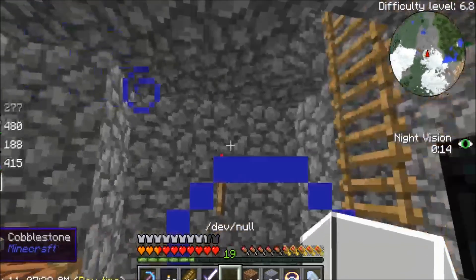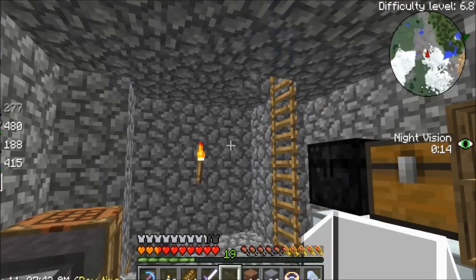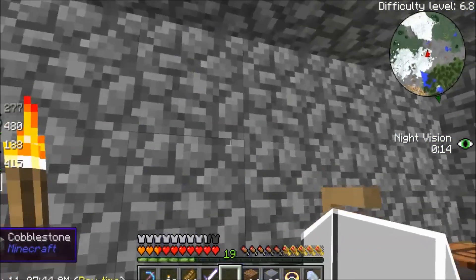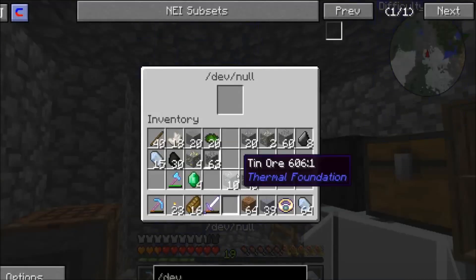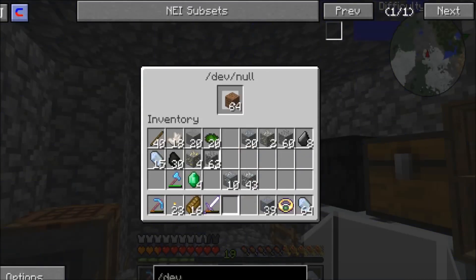Then what you're gonna do is point it in the air and right-click, but make sure you're not pointing it at an actual block — you just want to point it out in the middle of nowhere. You're gonna put a stack of dirt, stack of cobblestone, whatever you want in there.